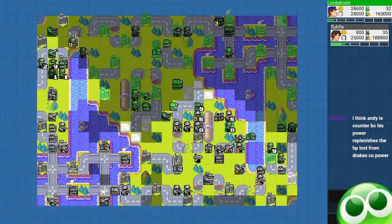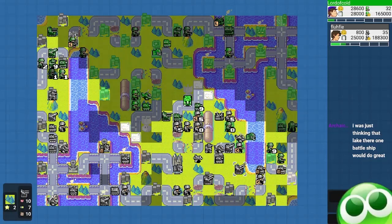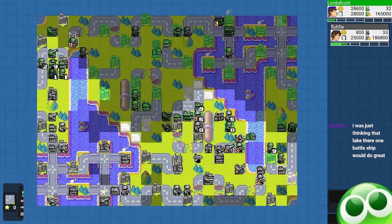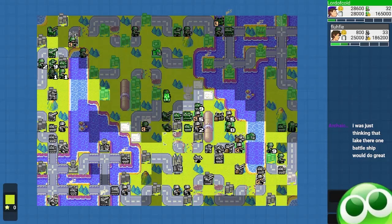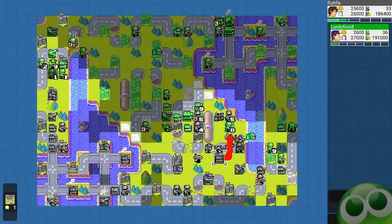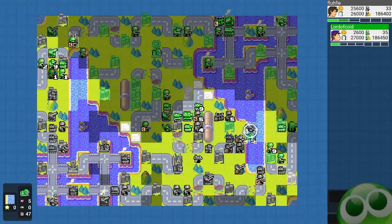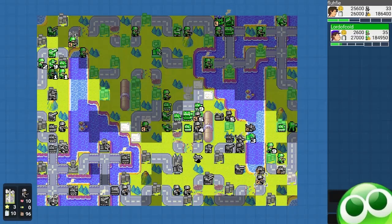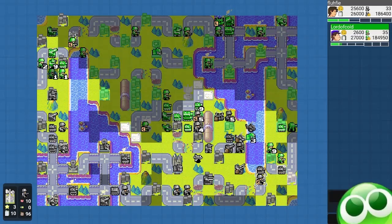He does have 3000 more income than me, but I'm hoping to capture these properties to gain back my income. I see lots of vehicles over here as he's taking out my infantry, so I know his focus is in the center. Here's a mistake I did: comm towers give an extra 10% attack to all your units, and here I am attacking a Drake black boat before capturing the comm tower. So I could have killed it this turn, but I didn't.